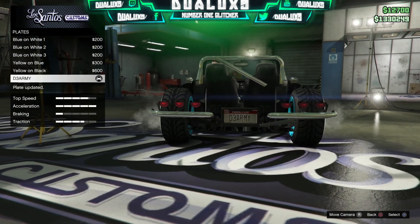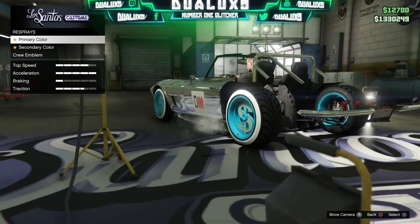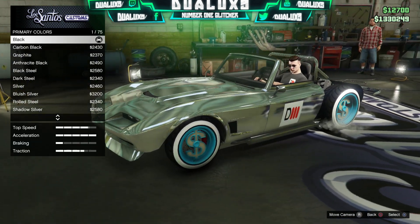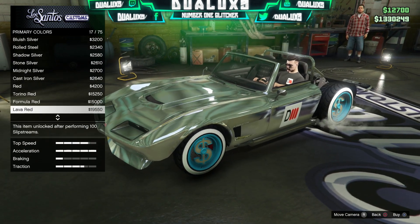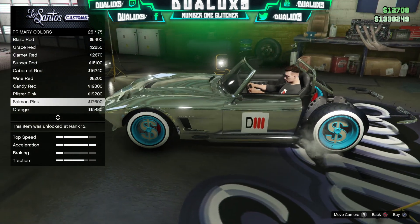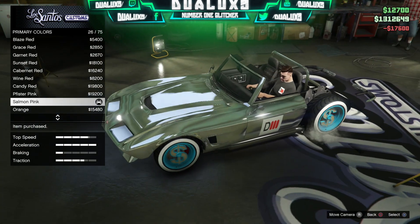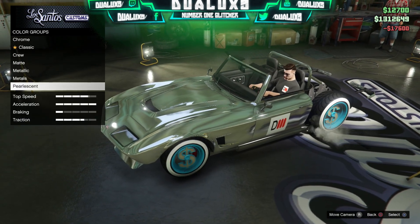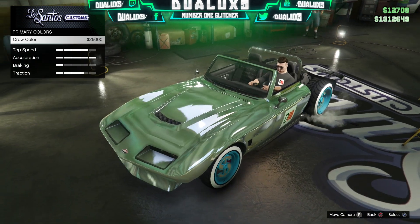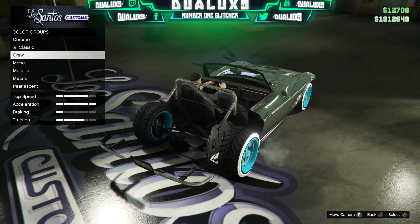Change your plate to anything, purchase it, and equip it on your car, then back out of that menu. Go back to respray, go to primary colors, scroll down to pearlescent, and now you should be able to purchase a pearlescent even though you couldn't have before. In the pearlescent menu scroll down and find salmon pink — you can choose any color really, it's not going to change your color much. Purchase a pearlescent, back out of that menu, and then go over to crew color and boom — your color is going to completely change to whatever your crew color may be.